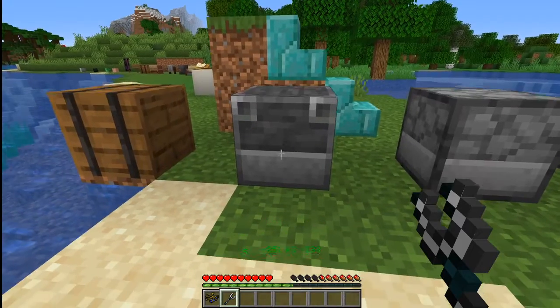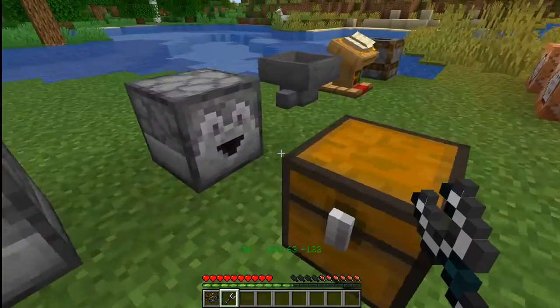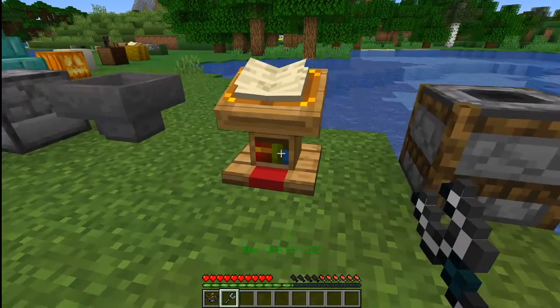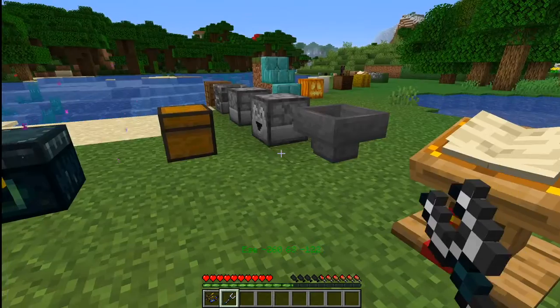The blast furnace — you can still rotate it and keep its contents. The dispensers, the droppers, the hoppers — even the lectern, see, it's not losing the book. And the smoker, of course.